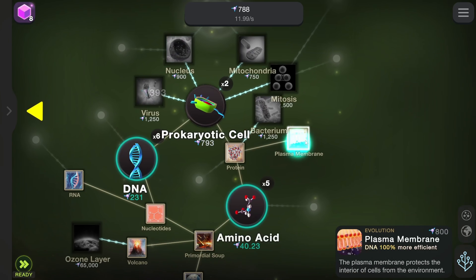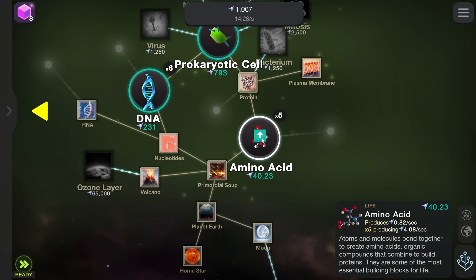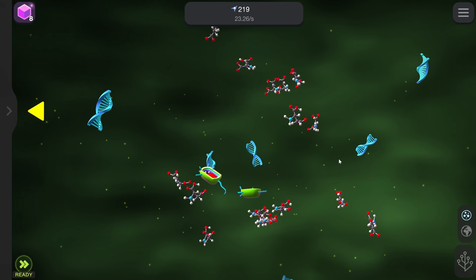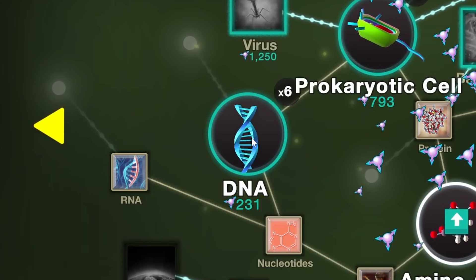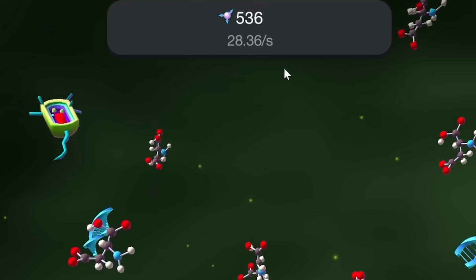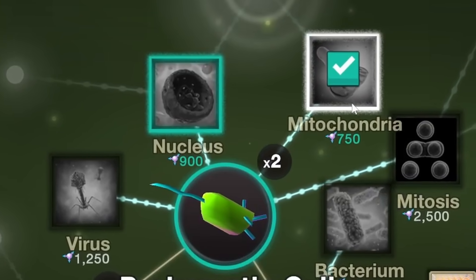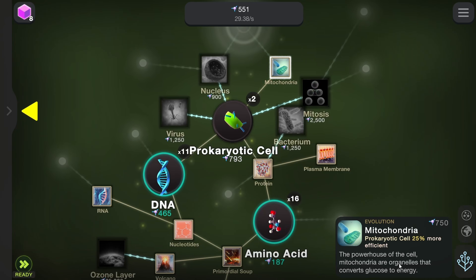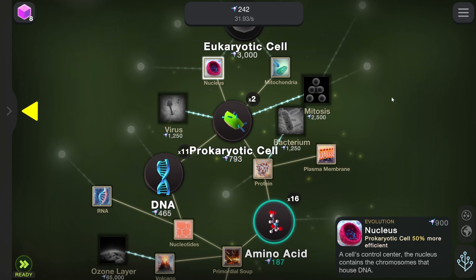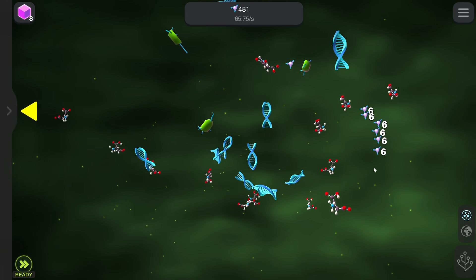Let's just get a plasma membrane first to help the DNA, and we'll also buy as many amino acids as we can with 1,000 entropy, so that boosts the number to 16. That's spreading out very nicely. Then we'll do the same thing and buy as much DNA as we can, and all that raises our passive income to 28. Then we buy basic things like the powerhouse of the cell — it's literally the first line in this. Then we get a little more so we can buy a nucleus, and all these are helping the prokaryotic cell, which we could honestly use more of. Our soup is getting quite full.